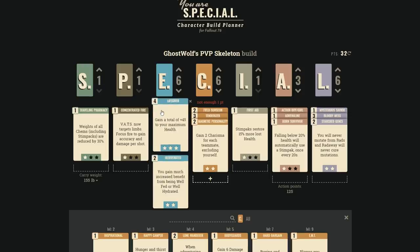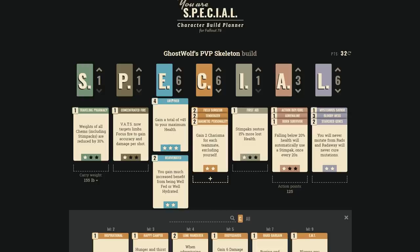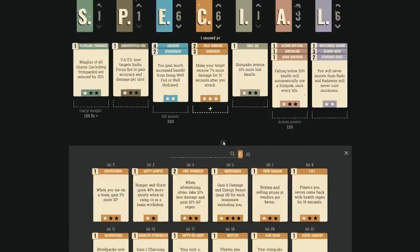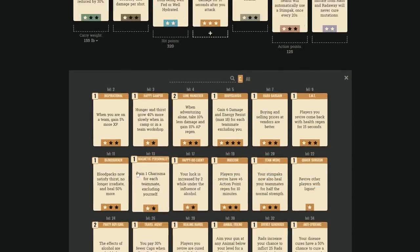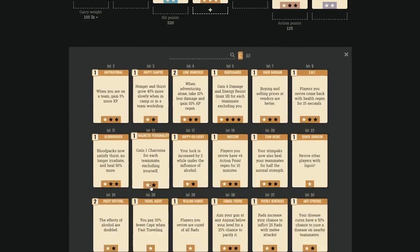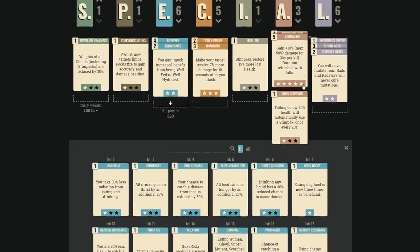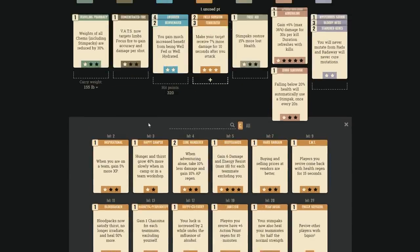With two points of Magnetic Personality and 6 Charisma, you can effectively share up to a 4-point-cost perk with the whole team. With 9 Charisma you can share a max-rank Adrenaline — no reason to ever exceed 9 Charisma if you use Magnetic Personality. This is possibly S-class; the only reason not to give it S is if the team bonus doesn't work at very low Charisma values.